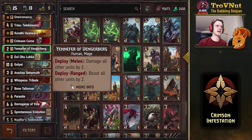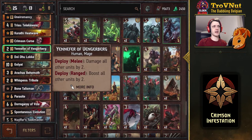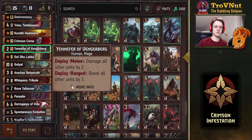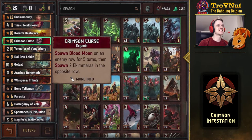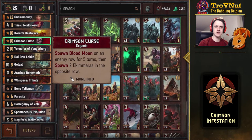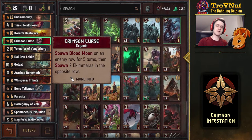Those decks might be able to catch up, but other than that there's not a single deck that can swarm as quickly as this. If you're facing a mirror, you can also use Yennefer as a counter by putting her on the melee row — if your opponent has a large swarm and you don't have anything, you can damage all other units by two. But usually you're going for the ranged option. Now we have Crimson Curse — I'm really happy that this card has finally found its way into a very powerful meta deck. It has been changed recently: it now spawns the Blood Moon on an enemy row for five turns and spawns two Akimaras in the opposite row.